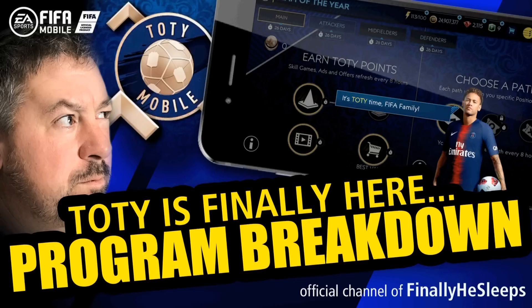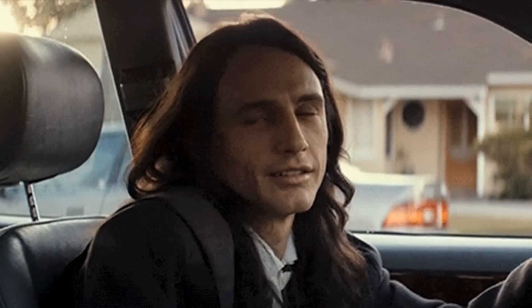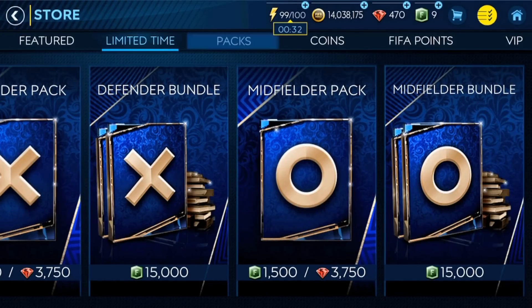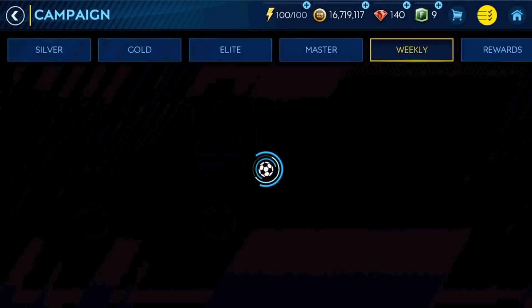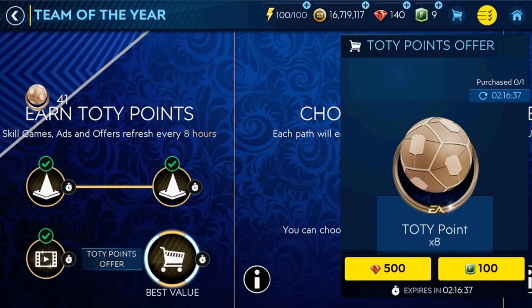Personally, I dipped into my wallet and bought that first five dollar flash pack a week ago, which gave me 200 attack and 200 defense points towards my goal. I'm not messing with midfield, so those 200 points toward midfield were pointless. I finished all the quests this past week and opened one last 3,750 gem pack which dropped me 400 defense points but no player. I went back and finished both the master campaign and this week's weekly campaign just for the gems, and I've been using those gems 500 at a time to unlock the last eight Team of the Year points every eight hours — that little bonus option which translates to 40 position points every time you do it.